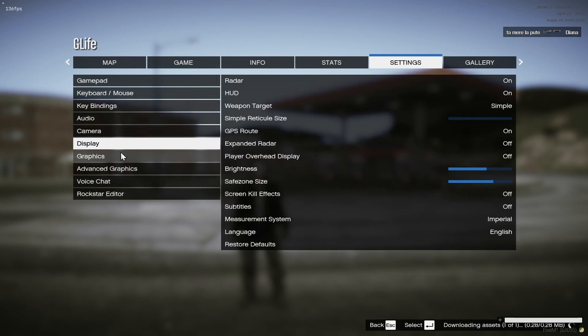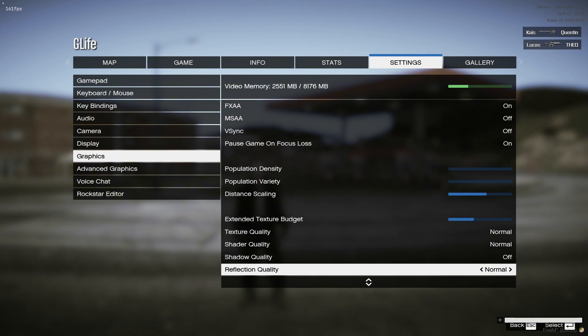First, let me show you some in-game settings — Graphics Settings and Advanced Graphics. Copy all of them and apply.